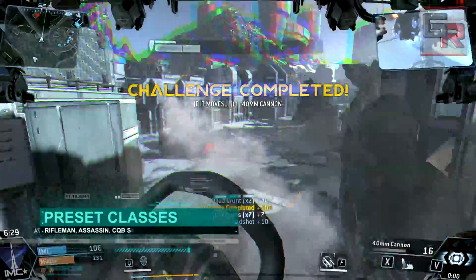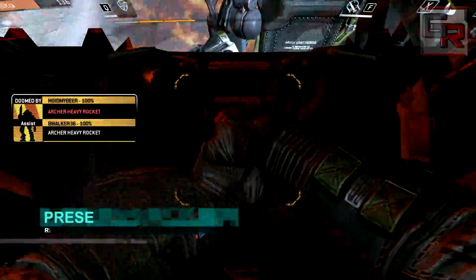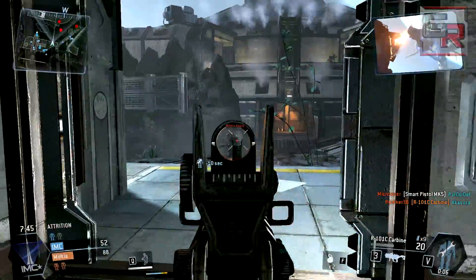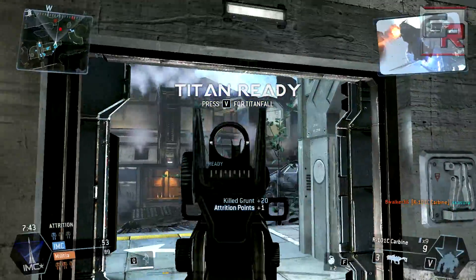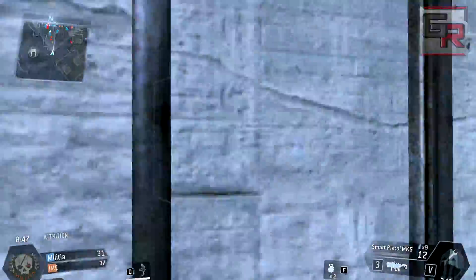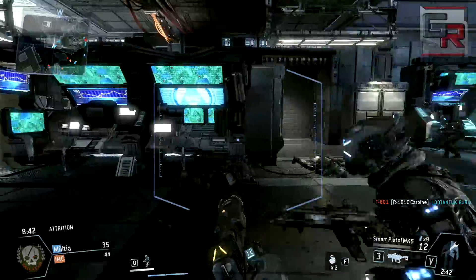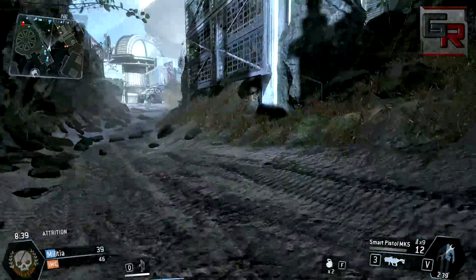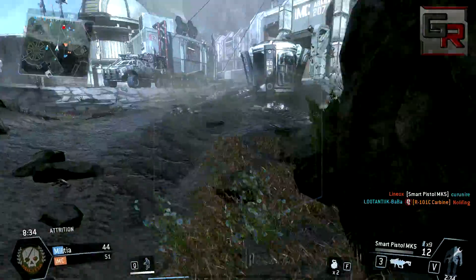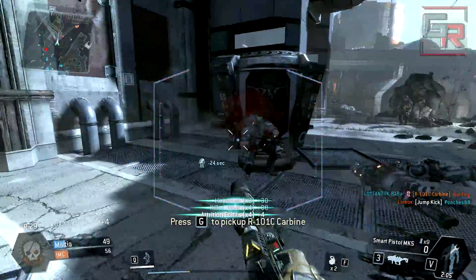Up to level 5 you'll be unable to customize your pilot and will have to choose from three preset classes. The first two are unlocked instantly at the start: the Rifleman and the Assassin. The Rifleman uses the R101C Carbine as its primary weapon, which is a quite respectable rifle in the game. The Assassin is equipped with a smart pistol. Many players report it's overpowered, but I would disagree - it takes a few shots to lock on to your target, so the weapon is pointless in 1v1 battles unless you're flanking your opponent, where you have enough time to lock on and also get a shot at multiple enemies.